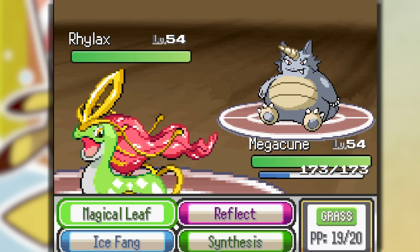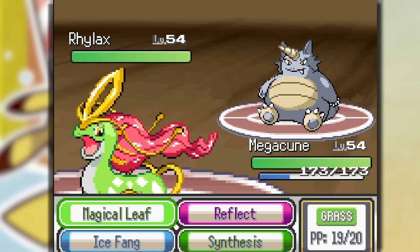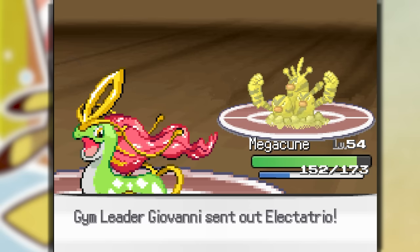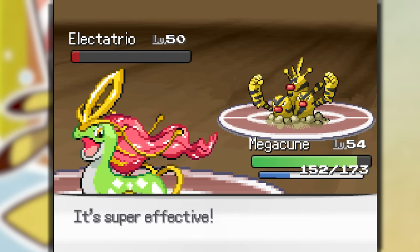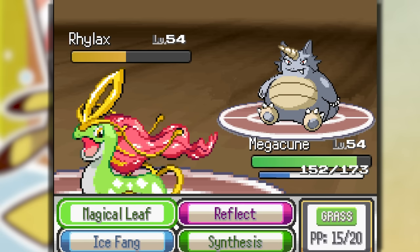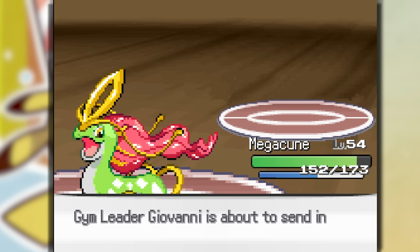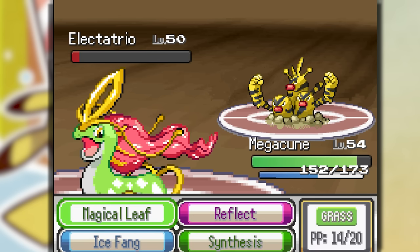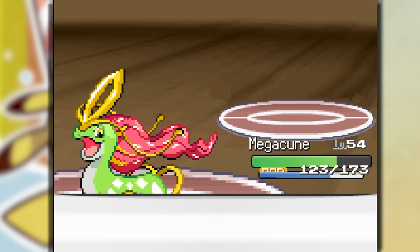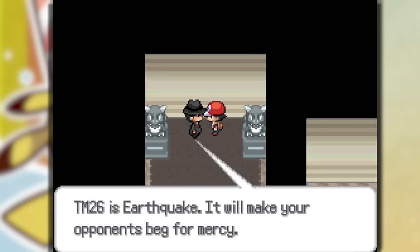Rilax comes out — let's get a Reflect up. He has a one-hit KO move — that's not good. Keep spamming Magical Leaf for decent damage, and the Reflect really helps. Giovanni switched Rilax back in. Magical Leaf gets a crit, negating all his buffs. We get Thunder Wave hax, then Bulldoze drops our speed — but we take them out the very next turn, gaining us the 8th gym badge. We get the Earth Badge and Earthquake!